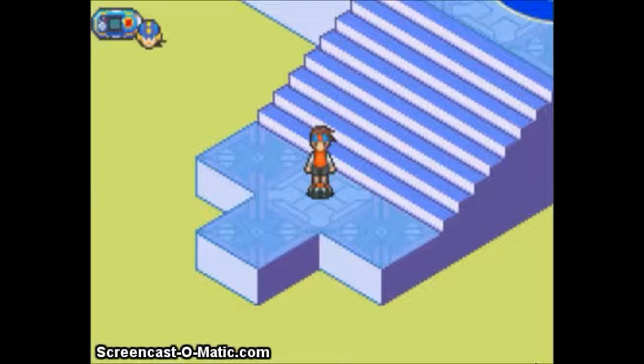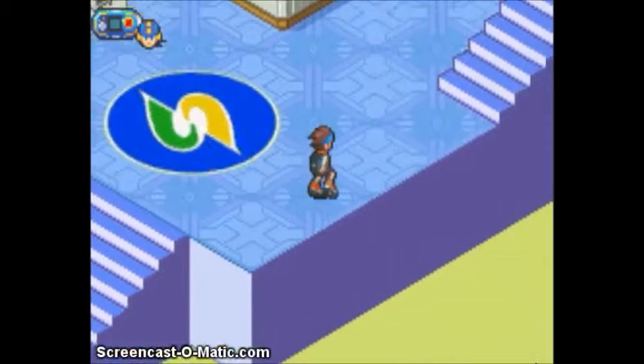Hey everyone, welcome back to Mega Man Battle number 5 Dark Run. So last time we left off, Psylab was being taken control over by, we assume, Nebula. So let's go try to stop him.